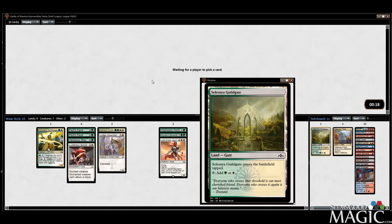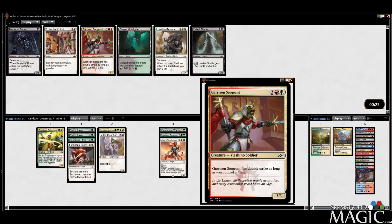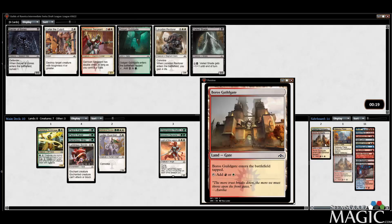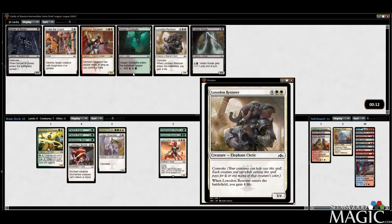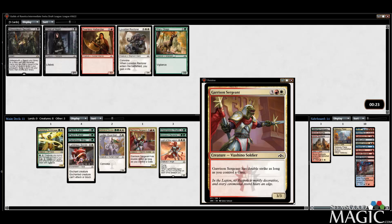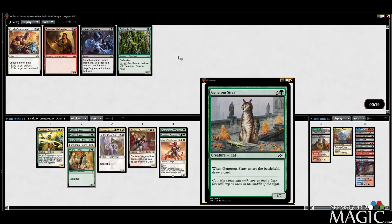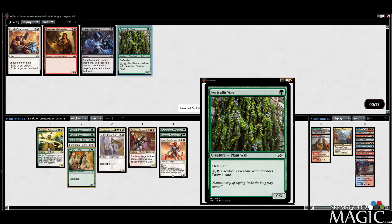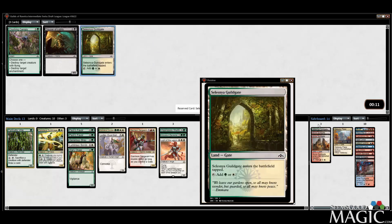We're going to have a lot of work to do in Pack 3. We can splash for a Garrison Sergeant, not in love with that. Collar the Culprit is pretty underwhelming. I'm really not a big fan of Loxodon Restorer. Just in case I need to pull from red, take the Weary Okapi — I pronounced that wrong, somebody had a pronunciation for me and I totally forgot. Portcullis Vine — may need it. I'm going to take the Guildgate over the sideboard card here.